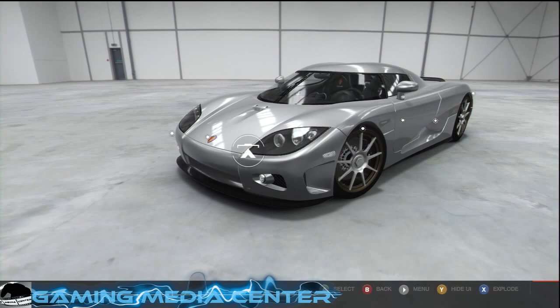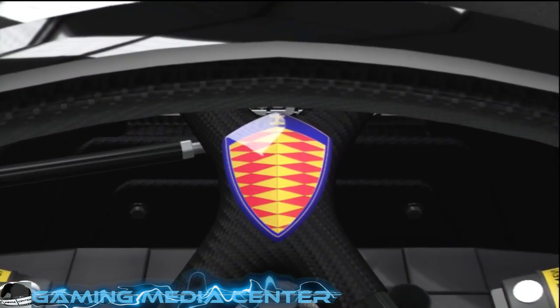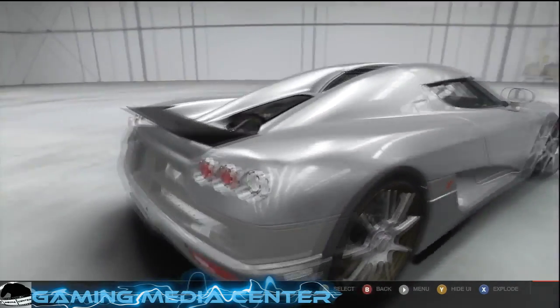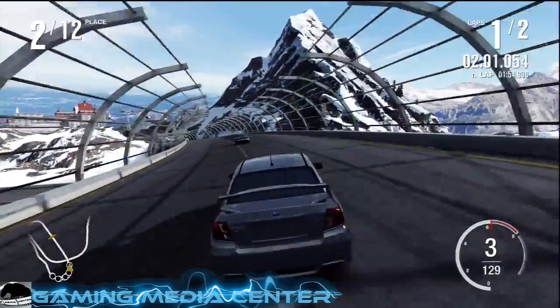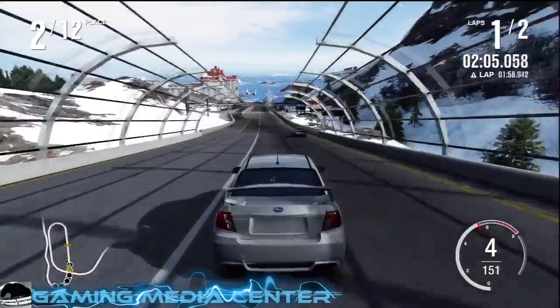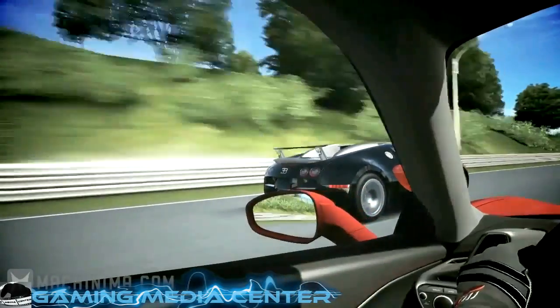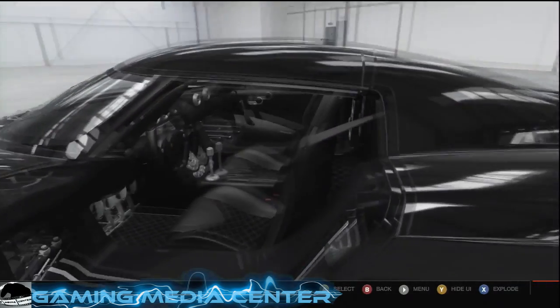The game features Auto Vista mode, which allows players to walk around their favourite car and get a good glimpse of every detail of it, not to mention its engine as well. So you can actually pop the hood open and see the engine up close. Forza Motorsport 4 is also a Kinect integrated game, allowing players to interact with their car a little more, such as looking around in their driver's seat, open the car door, or even raise the controller.